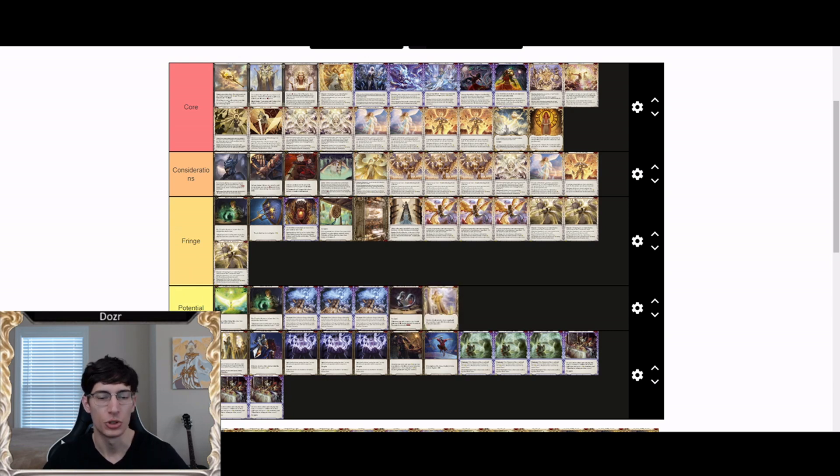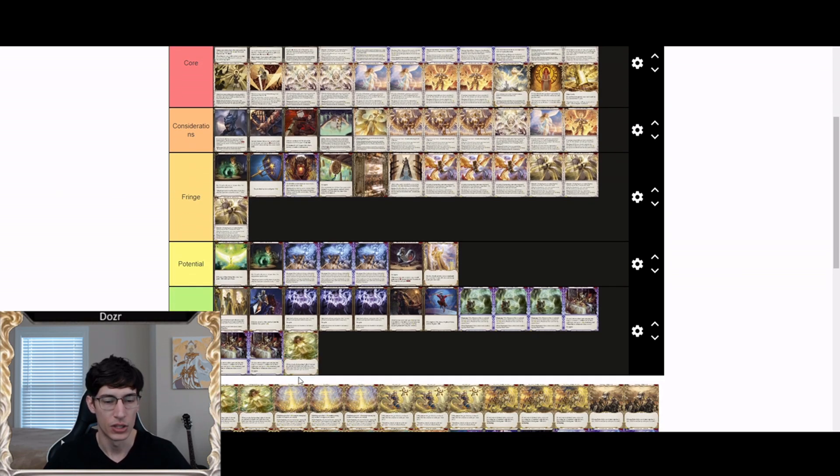Soul Food has potential — if Prism ever gets access to more cards that pay off from having lots of soul, it could be a consideration, but at the moment it's currently kind of useless. Tome of Divinity, however, is a core card. Its ability to give Prism access to explosive turns and plays makes it one of the best cards you can run for her — it's one of the key reasons you'll be able to come back in otherwise very difficult games.